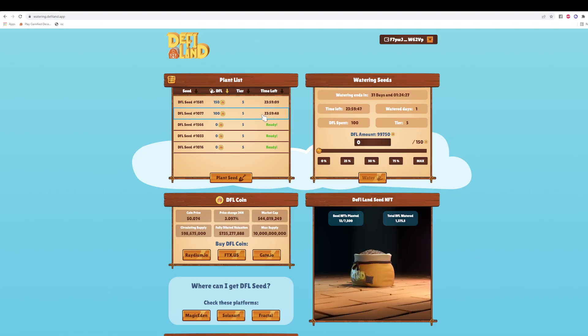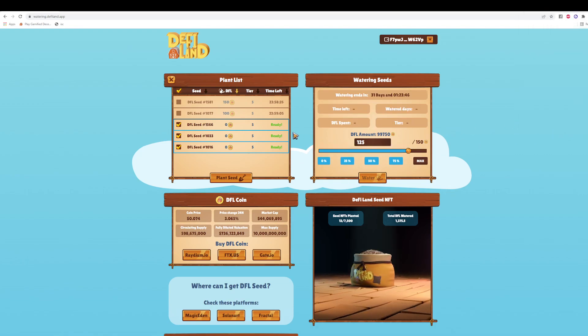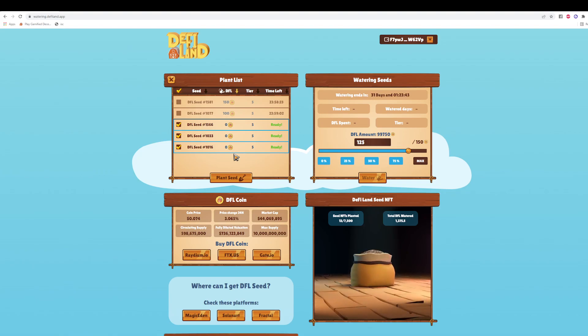If you have many seeds and going one by one is too hard, we have a multiple select feature. Click the multiple select button and you can select the seeds that are ready to be watered right now. You can click each ready seed or just click 'Select All,' then choose how much you want to water each one — let's say 125 DFL. Click 'Water,' approve the transaction, wait a moment, and each one of those seeds is now watered.